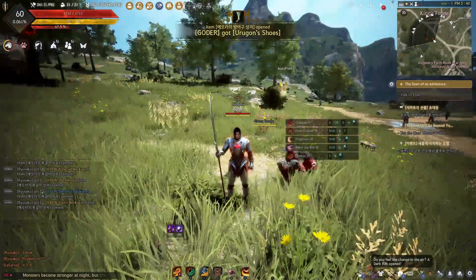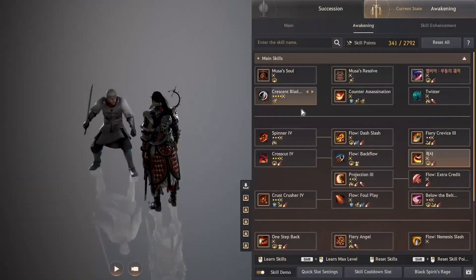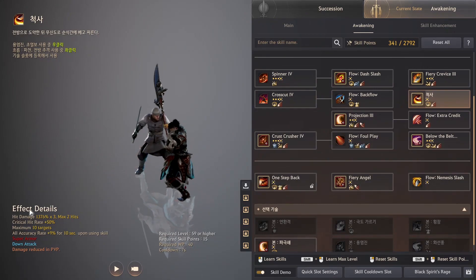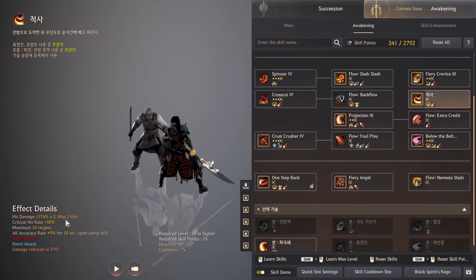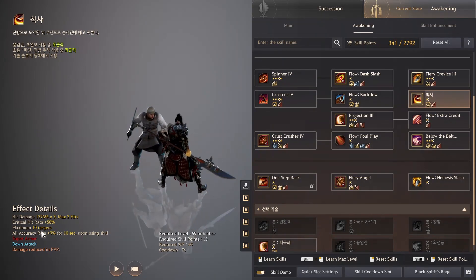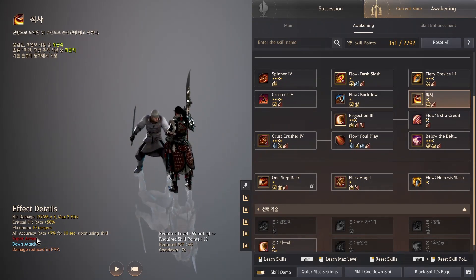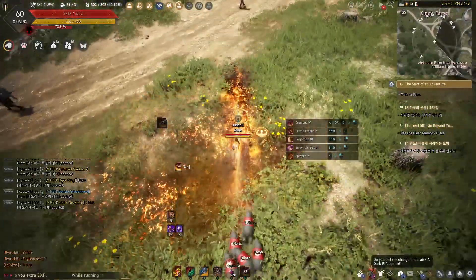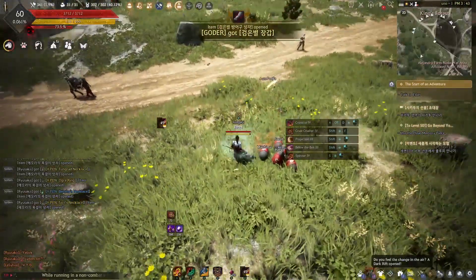Next up we have Musa. Musa also got a really cool new awakening skill. It has a decent range, 3 hits, max 2 hit stages, 50% crit rate PvE and PvP, 10 targets, all accuracy rate 9% for 10 seconds. So awakening Musa got an accuracy buff he can maintain 100% of the time, which is really cool. Also super armor and down attack damage.